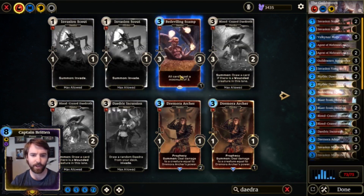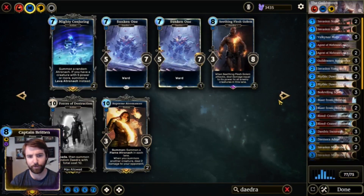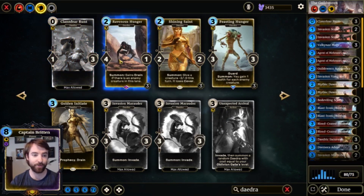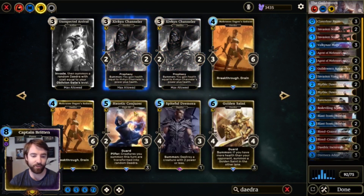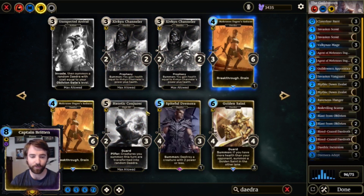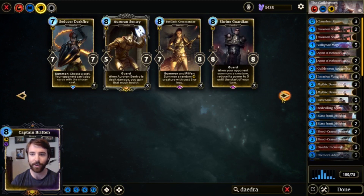Definitely add B'diveling Scamp — B'diveling Scamp is one key player in invade decks. Toon Jermora, definitely. There are a lot of options, but just keep whatever you want. Clanfear Runt — essential, great card, you need that. Facing Hunger, why not? Just add whatever card you like, like Heretic Conjurer — I love that one, I wish I had a premium. Just go and add whatever card you want that you like, because the important part is you want to make this something you personally enjoy — it's super fun.